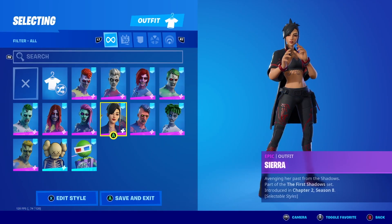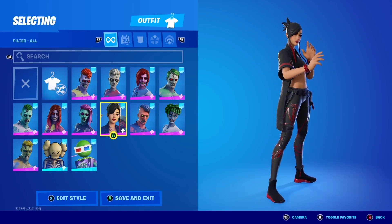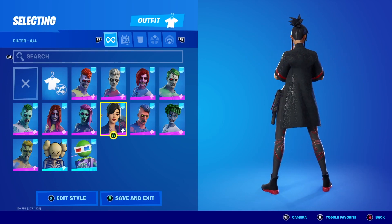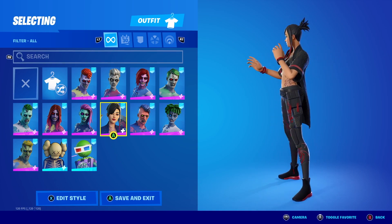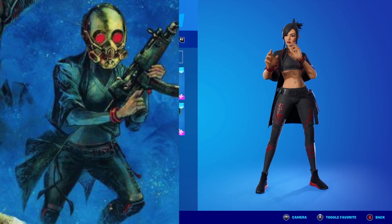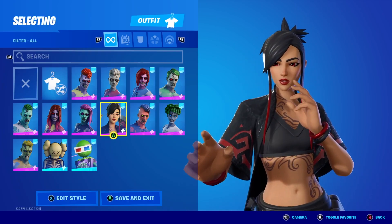Now I'm gonna play an in-game look at the November Crew Pack Set while I talk about how you can get the secret Midas style for her. The style will look like this: a black suit with a golden helmet.